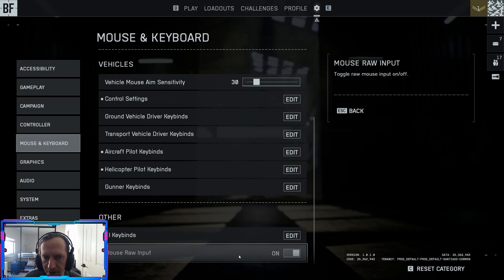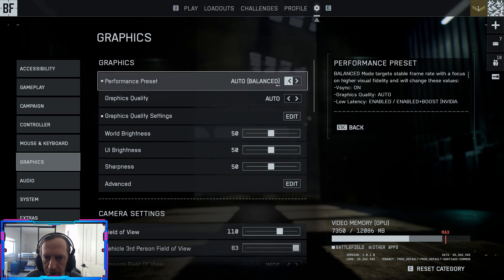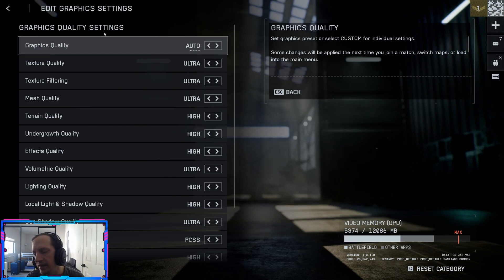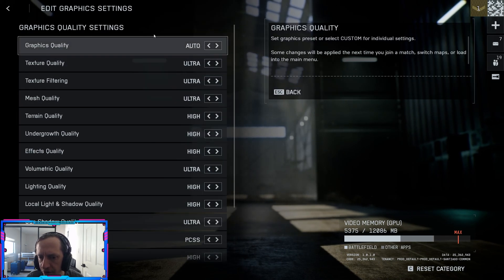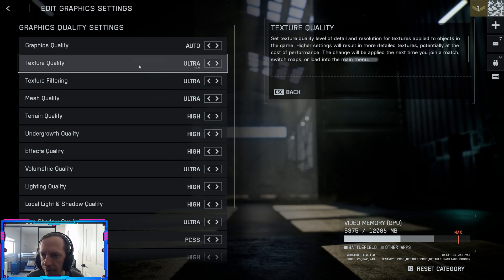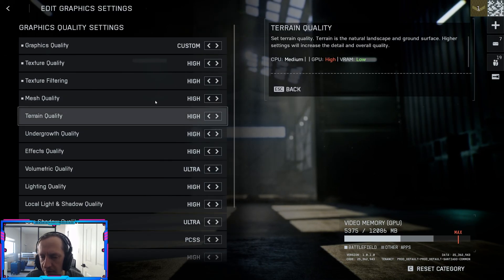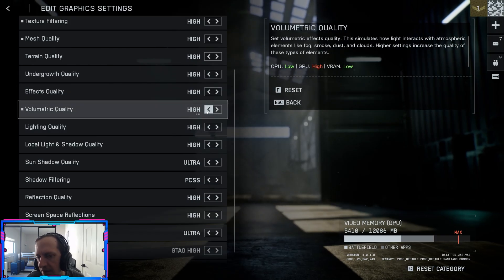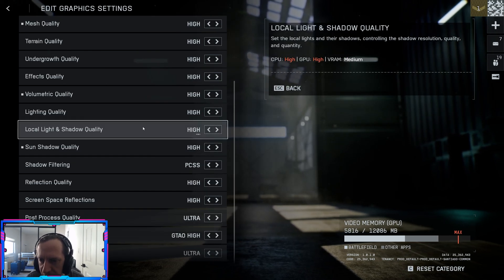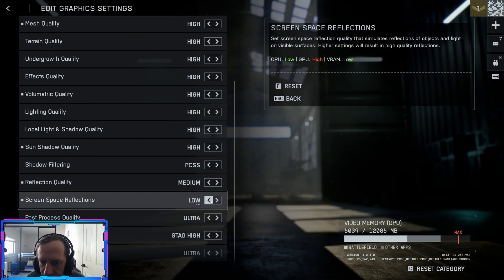Mouse raw input: typically want this on to prioritize your desktop settings. Graphics: quality auto — we'll probably adjust graphics quality but leave it on auto for now. In the graphics quality settings, everything is on ultra and high by default even with a 3080 Ti, which is a couple generations behind. I like to keep texture settings higher but probably don't need ultra. We can bring things down a bit especially for content capture. Lighting quality we can probably lower, shadow quality leave on high, reflection quality put on medium. Screen space reflections: high/low/off are the only options — leave alone for now. Check your video memory utilization and go from there.